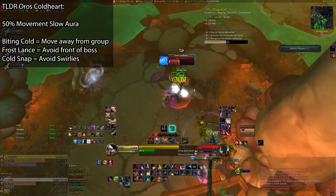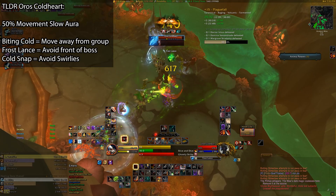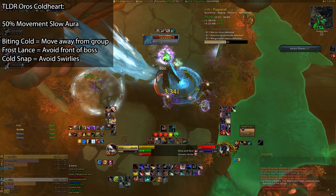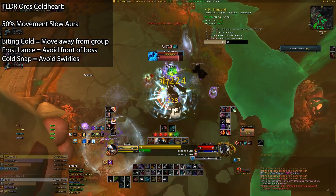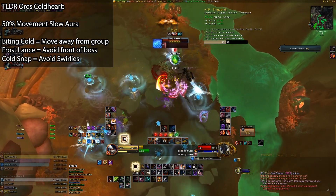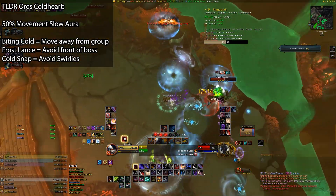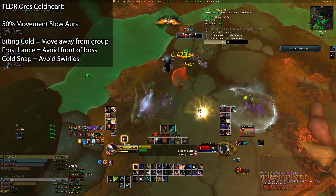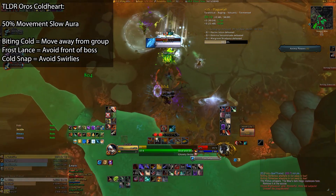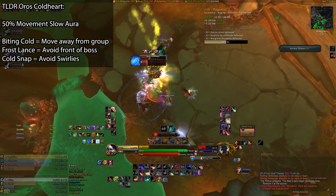Since we've had a fire opponent, we obviously need an ice opponent too, and that is Oros Coldheart. His passive aura reduces everyone's movement speed by 50%, making it much harder to dodge his various attacks. It is best to stay relatively close to Oros as you avoid his moves, as it's easier to sidestep a lot of the attacks this way. Ideally though, I wouldn't stand directly on top of any of your teammates due to his Biting Cold ability. This puts a big circle on one person, and they will take heavy frost damage every second for 10 seconds — any players in that circle will also take that frost damage, so just move away from others if you have it. This debuff hits really hard, so any magic damage mitigation, immunities, or self-heals you have will be a huge help to the group.